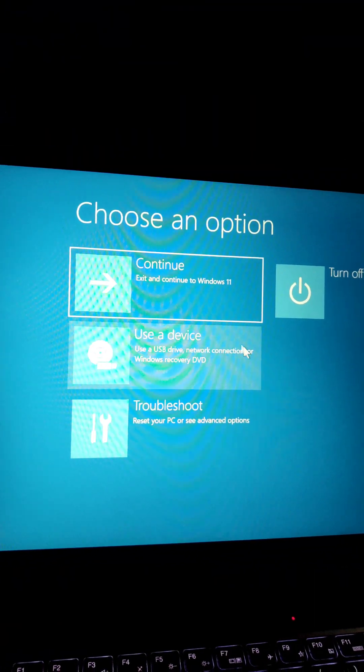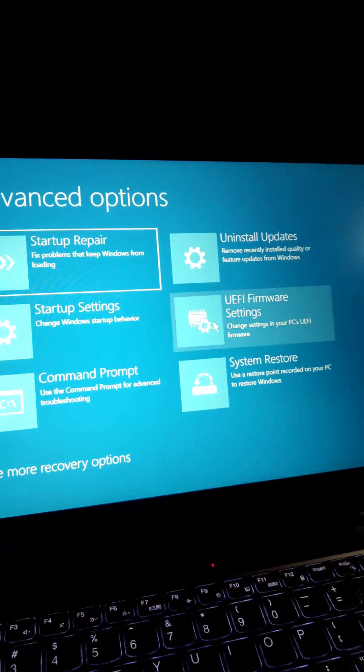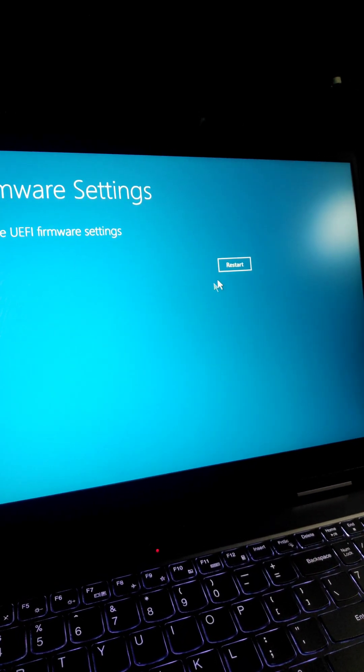After you are on this page, you need to go to Troubleshoot, then Advanced Options, and then UEFI firmware settings — or you can say BIOS settings.